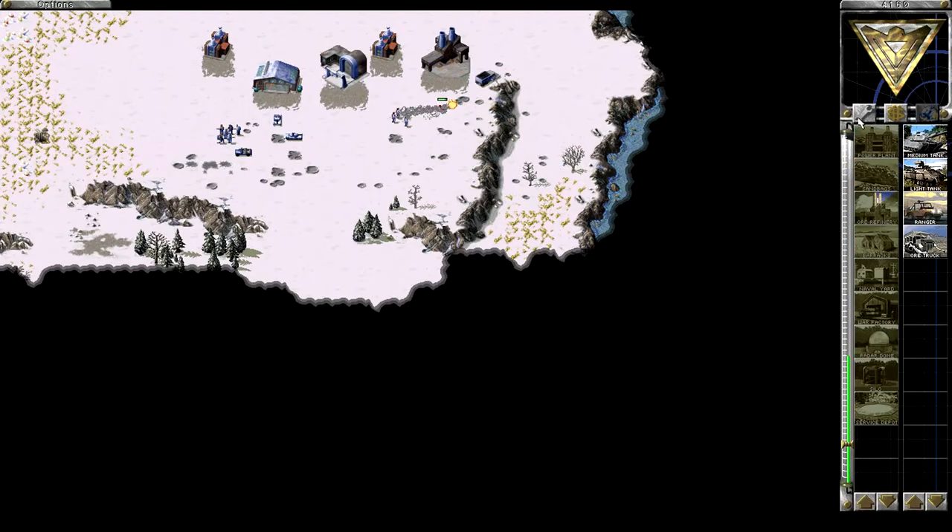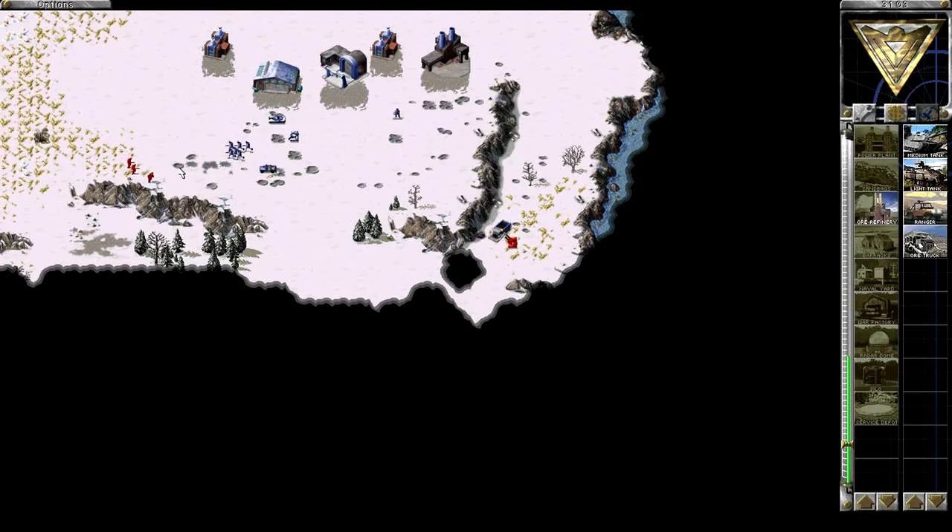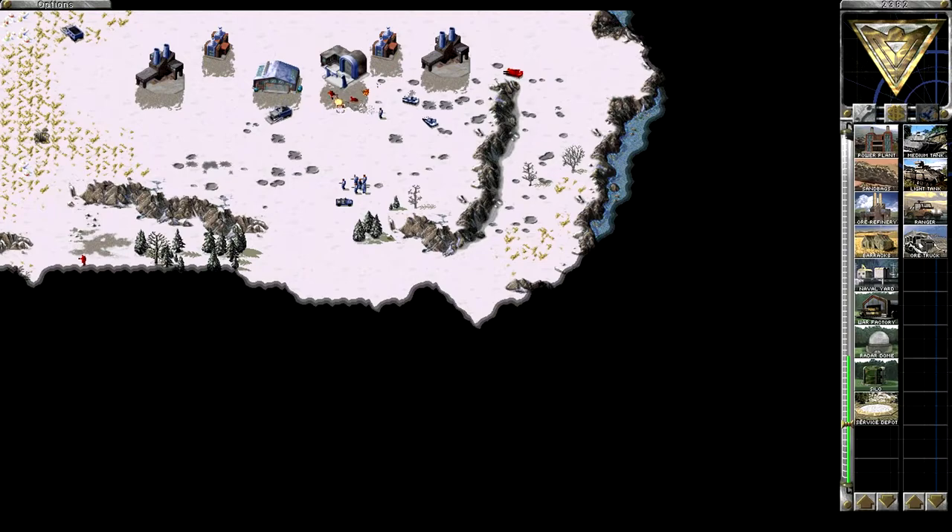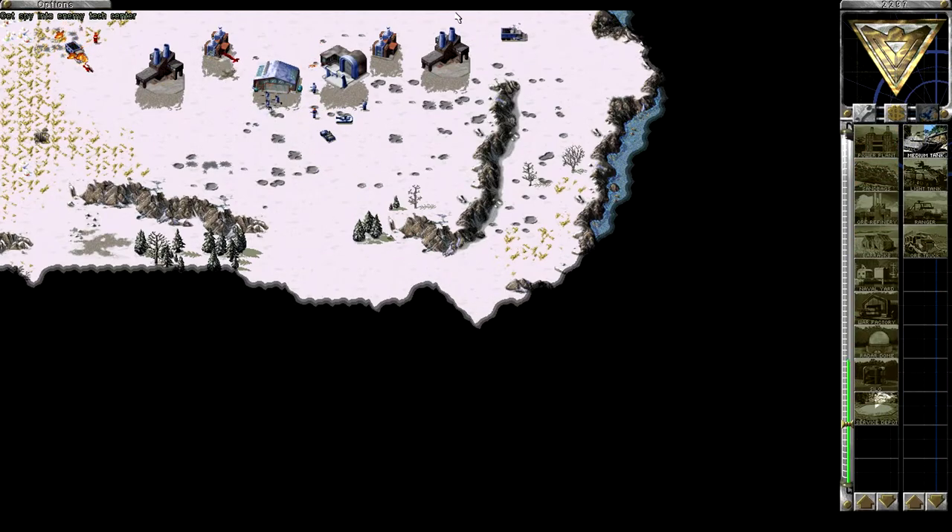Luckily I've got some rocket infantry here, which sadly is very inefficient against them. They're putting quite some pressure on me here. Whoa, whoa — get out of there now! I told you — save this harvester! Do it, get out of there. I can't believe it. This is going terrible. I need a repair pad right now. You hide for a moment — this is awful. So here we go — you repair yourself, you guys kill these guys here.